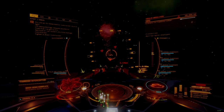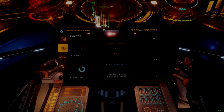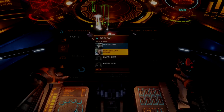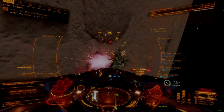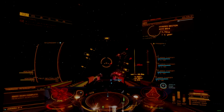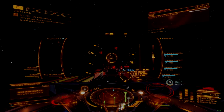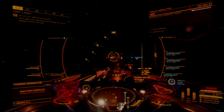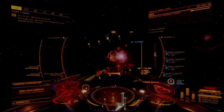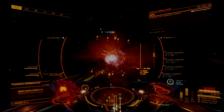AX combat is a significant step up in difficulty from normal PvE and can be intimidating for the inexperienced. Despite the ongoing war, Thargoid combat has never been more accessible. Station defense combat zones provide for additional NPC support that can draw fire and quick access to station repairs that make logistics easier, keeping ships in the fight for longer and lowering overall risk for players undertaking the challenge.